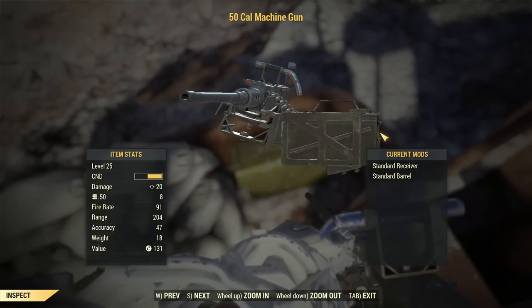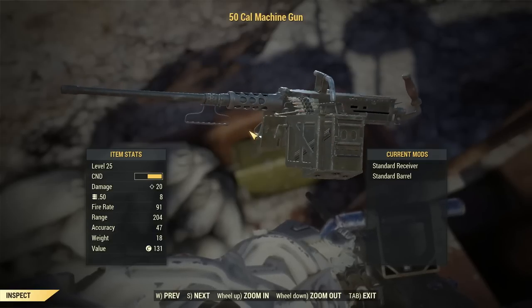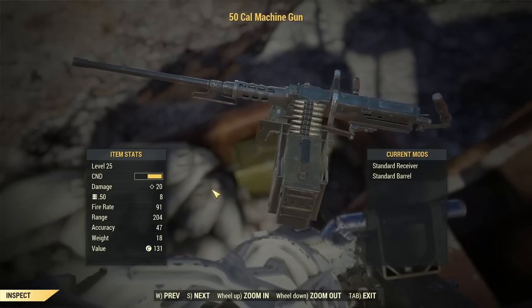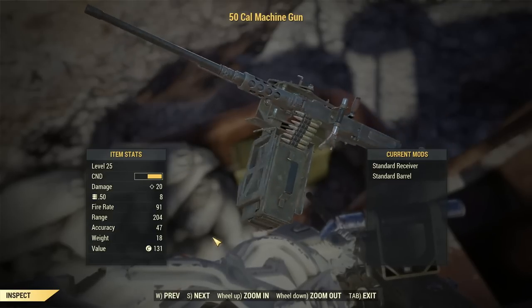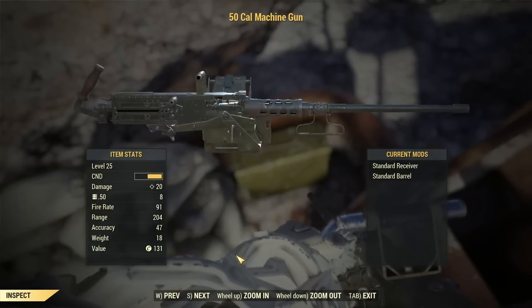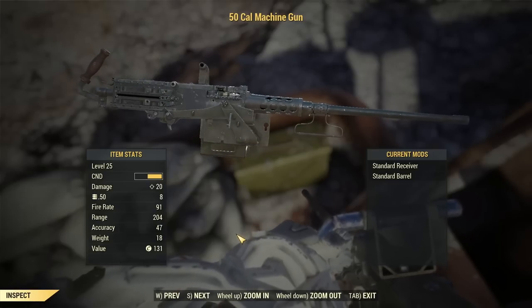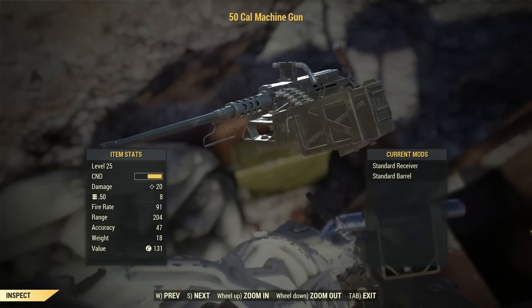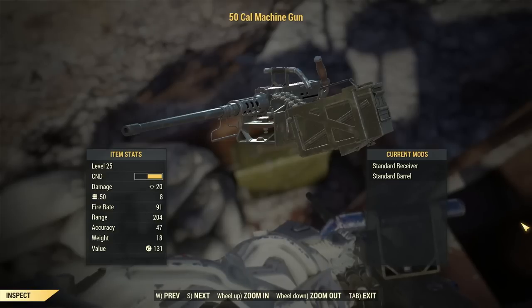That's how you find the .50 cal machine gun inside Fallout 76. I worked really, really hard to find a gun, and I just happened to come across this while making a guide for power armor. But yeah, I think this thing is really cool — really sweet. I hope some of you will get some enjoyment out of it. I'm pretty sure someone out there will enjoy the hell out of this thing.